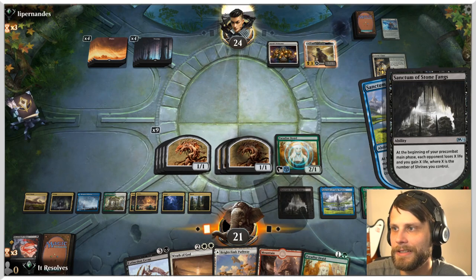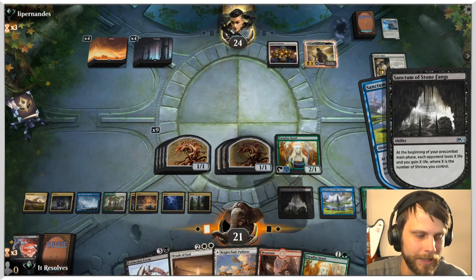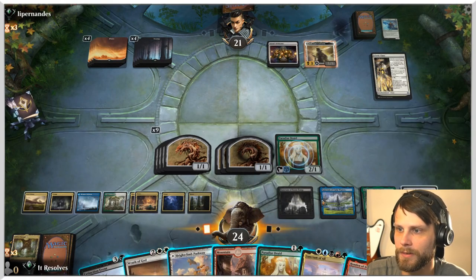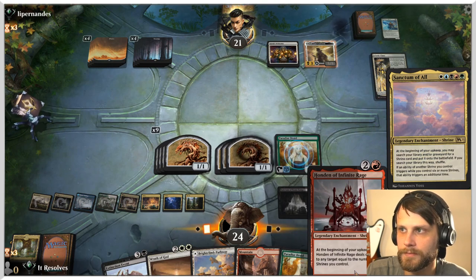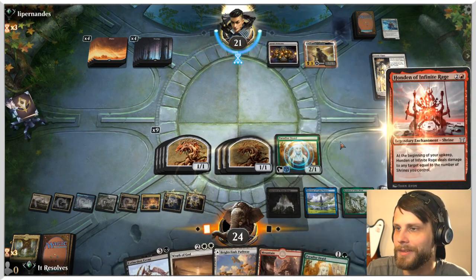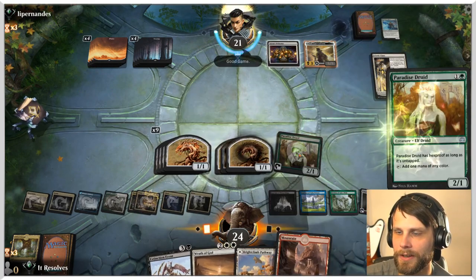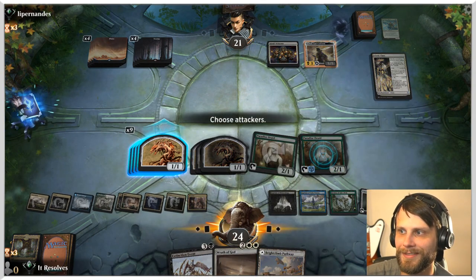They don't seem to be drawing much of anything either, which is kind of nice. Give me another shrine — give me one more. Infinite Rage would be kind of sick just cause it would hasten up the clock a little bit. Oh, look at that! We're going to take you out, but we get to play both, so that's fun. Sanctum of All — wait for it — and there we go! Get Infinite Rage down.